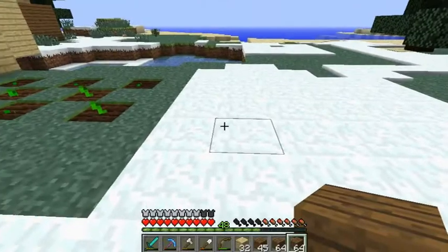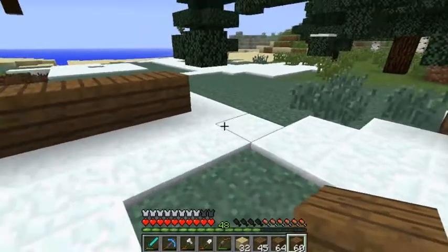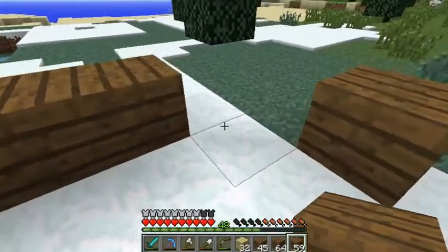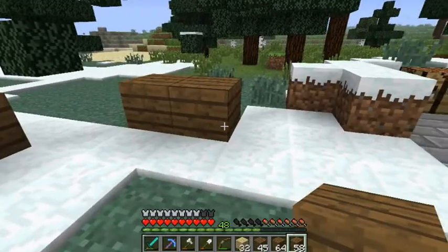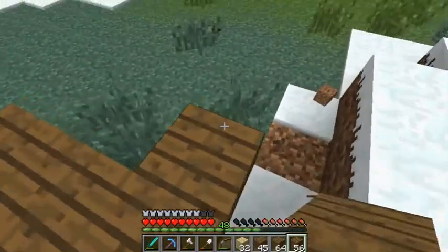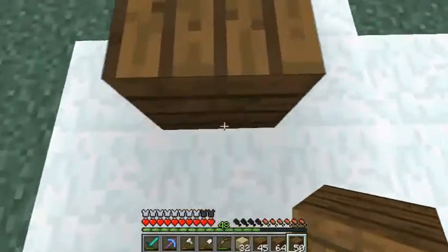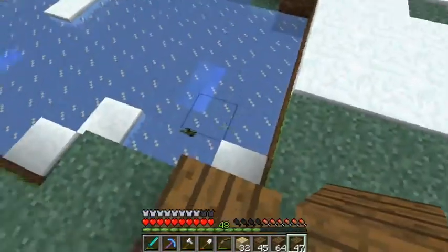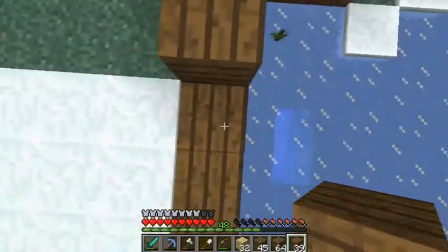What if we have a doorway here? That could look fancy - let's try that out. This is going to be a big library. Oh, the lake is in the way - the frozen lake of doom. I don't know why it's of doom, but we're going to build on the lake. I'll sort that out another day.